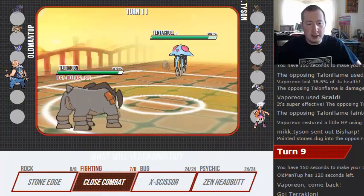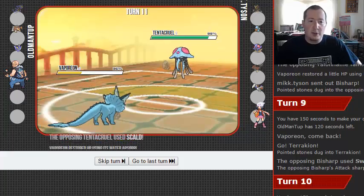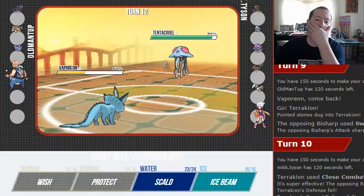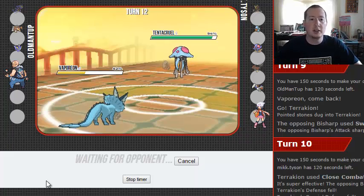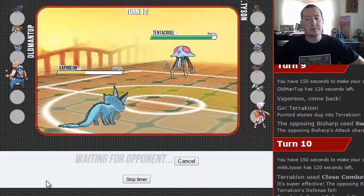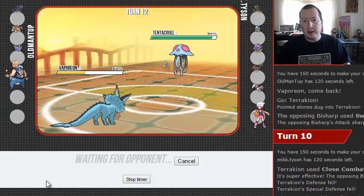If I go into Charizard, I need to get Rocks up — that's what I need to do. Now what's he gonna do? Let's just go into Venusaur. Vaporeon — we're gonna get the Water Absorb heal thing, which is fantastic. We're bulky so he can't do anything to us. We just need to set up the Wish and get some things healthy.